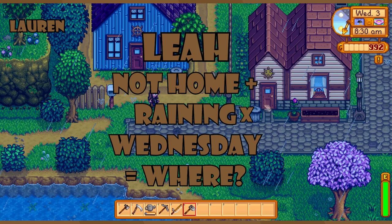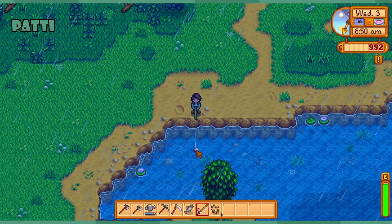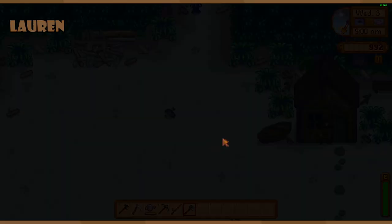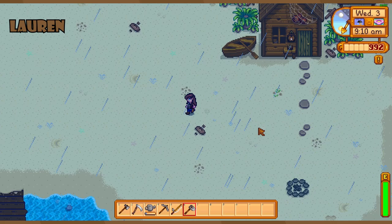I'm gonna go check the beach. I feel like I've seen her on the edge of the pier. Sebastian likes to hang out in the rain — that's sort of his vibe. And Abigail, you meet her up in the woods at some point. I was able to catch Abigail at home so I'm good on there.